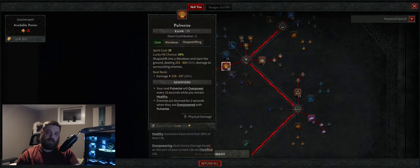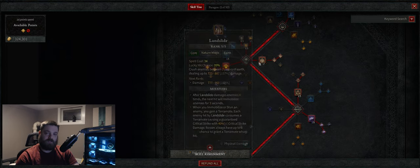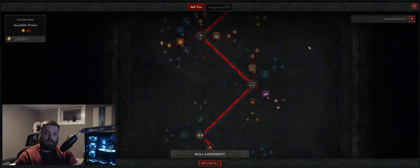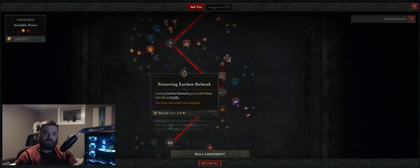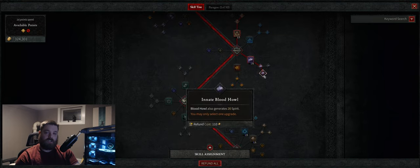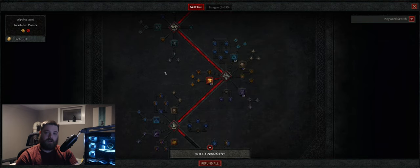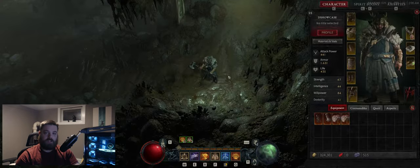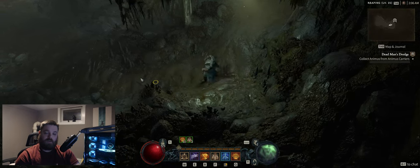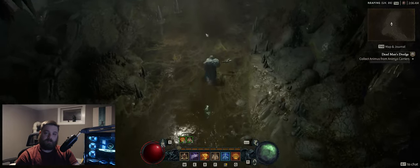We're going to start off with three points into Pulverize. This is going to give us guaranteed overpowers, and it's also going to provide a two-second stun, which is going to later help us build up stacks with Landslide. After we get our three points in Pulverize, you're going to need to keep your health above 80%, so I recommend immediately moving on to getting both defensives — Earthen Bulwark and Blood Howl. They work really well together to keep your health above 80%, and then I'd go back and start picking up Landslide.